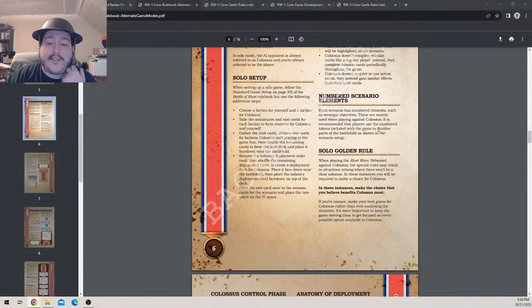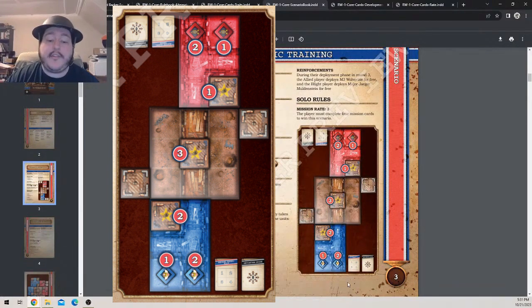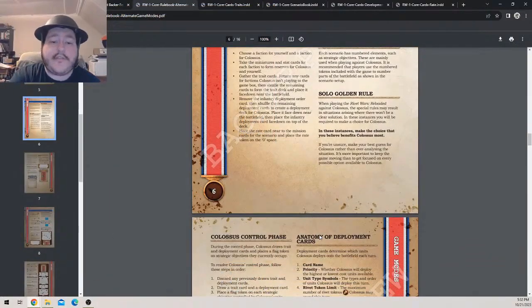If you have time, numbered scenario elements: each scenario has numbered elements such as strategic objectives. These are mainly used when playing as Colossus. It is recommended that players use numbered tokens included with the game to number parts of the battlefield as shown in the scenario setup. When you set up a scenario, you have the deviation cards and unit order cards set up. Each deployment zone is numbered, and each objective is numbered.